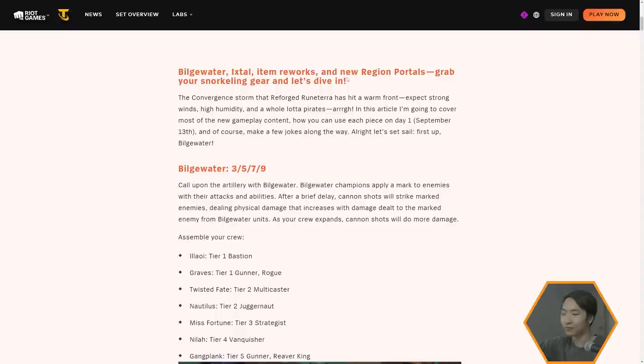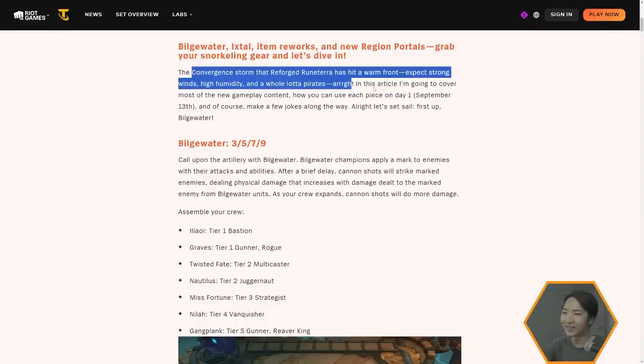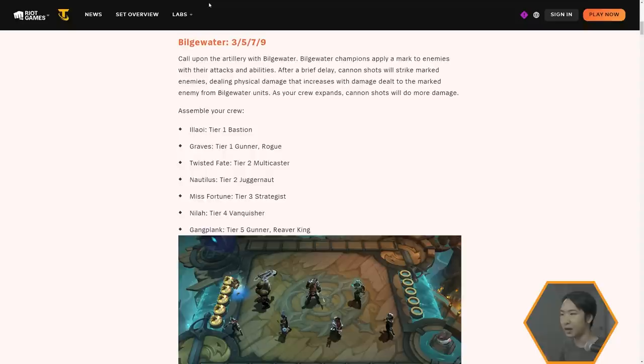So let's get right into it: Bilgewater, Excel, item reworks, and new region portals. So Bilgewater is going to be a 3-5-7-9 trait. I'm glad they're doing that — I'm not a fan of the 3-6-9 they did with Ionia this set. That's tough to get into six, you know.